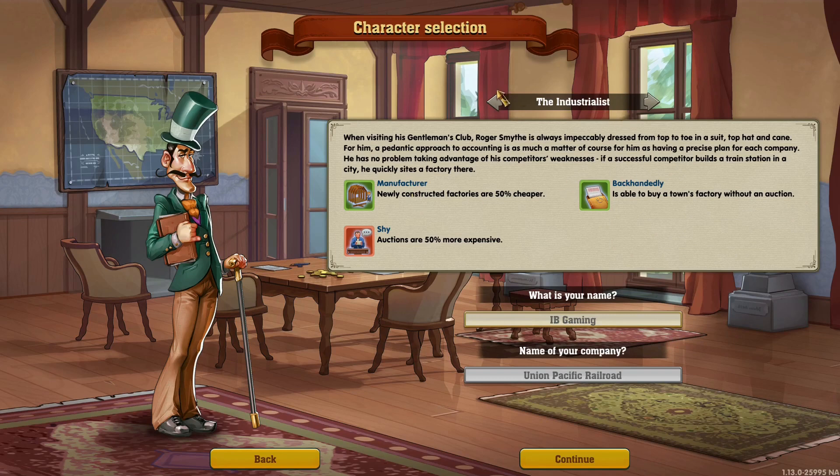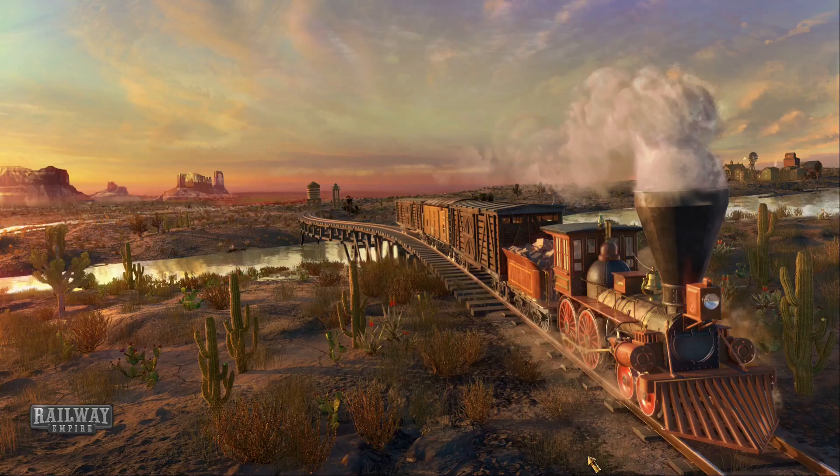Our name is set up and the best choice — we can only pick the Industrialists; this is as far as I've got, I haven't gone any further honestly, so I've had no practice on this game. Perks are: newly constructed franchises are 50% cheaper; we're backhandedly, meaning we could buy a town's factory without an auction; and we're shy, meaning auctions are 50% more expensive. So technically this one kind of overrides this one, but who knows — let's see.